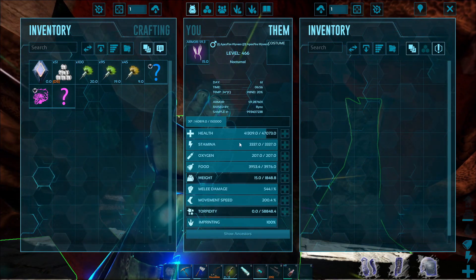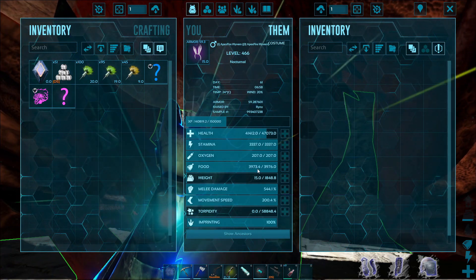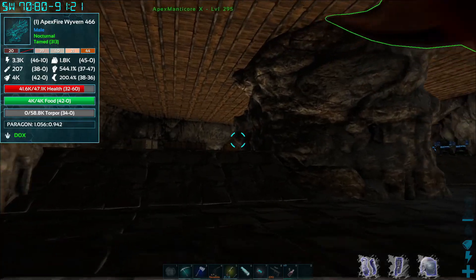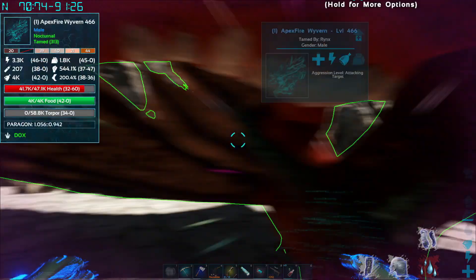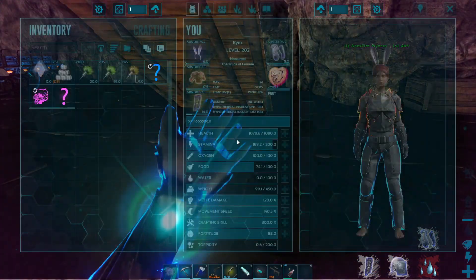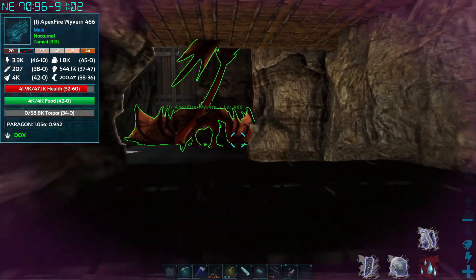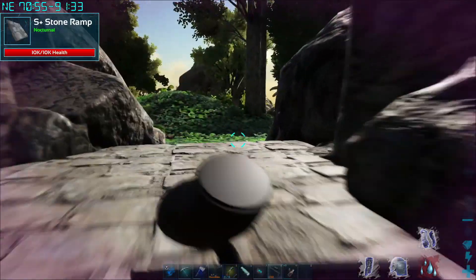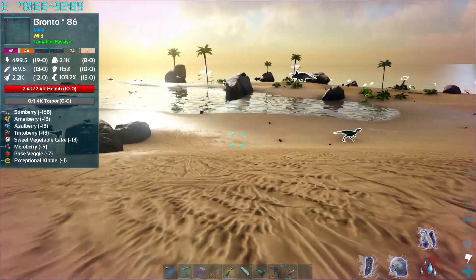Annoyingly, upon changing the stamina stat, my health stats seem to have been increased as well, and I'm not sure why. That's not meant to be that high. I checked my stats and it's still set on one — the health is still set on one. So I don't know why that increased along with changing the stamina stat. I do hope it did not make the game much easier, but I guess all we can do is check out if they can still kill us or still do decent damage to us. Let's go ahead and find a prime dinosaur and test it out.